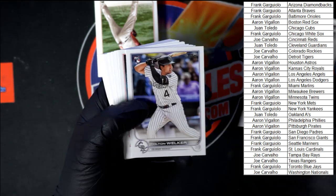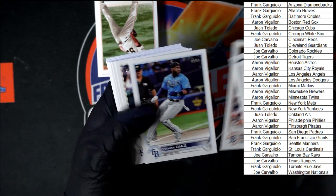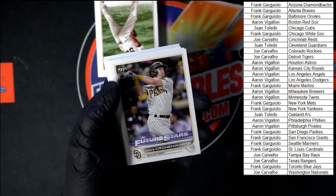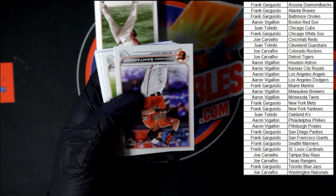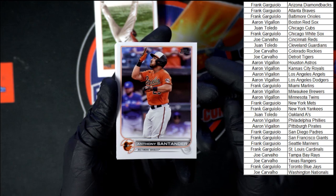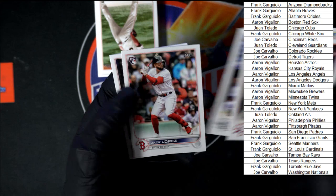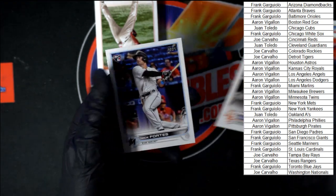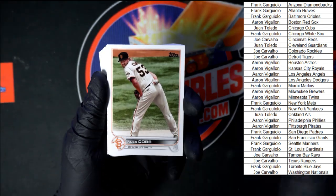We got Syndergaard to start off here, Welker, Bueller, Woodruff, Baz, Plezak. Diaz, Cronenworth Future Stars for the Padres. Sanander, Andrews, Alexi, Contreras, Gilbert Torres, we got Jack Lopez for the Red Sox. Fortes. And the last bunch of cards out of here.